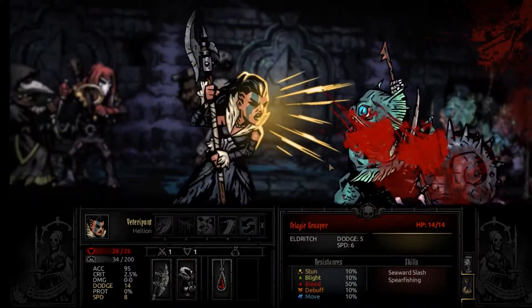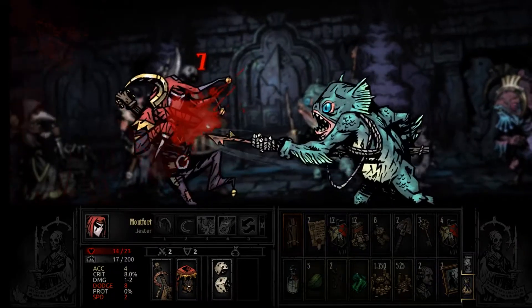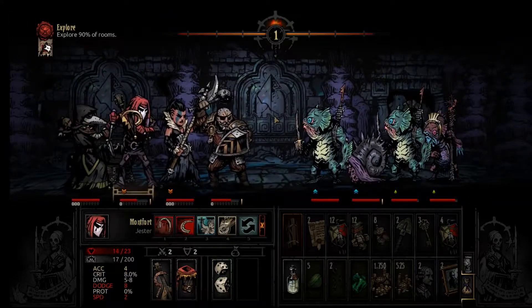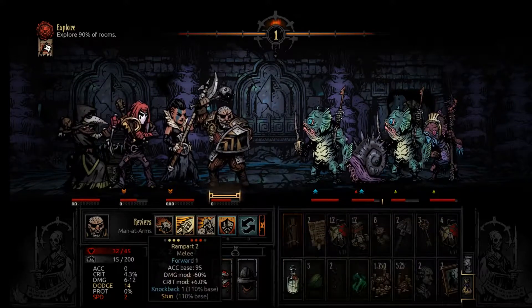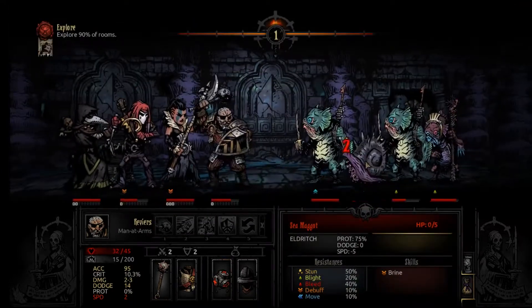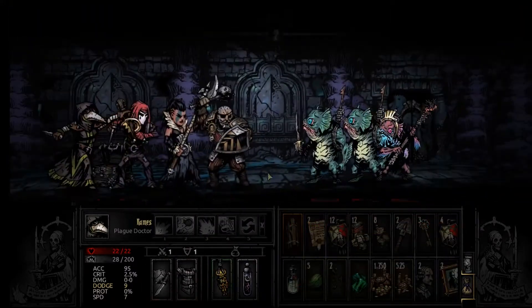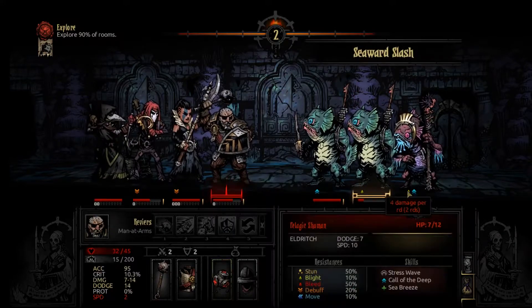We got the double stun right off the bat, although that guy resisted it, but I'm not too worried about his damage. He's gonna buff the snail — okay, I don't mind that, snail doesn't really do a lot of damage. A nice little double crit — he's got bleed on him so he's gonna die in two rounds, pretty nice. Snail's gonna die now on his turn. We're just gonna stun this guy so I don't have to deal with stress attacks or him healing — he'll rot a bit from the dot.